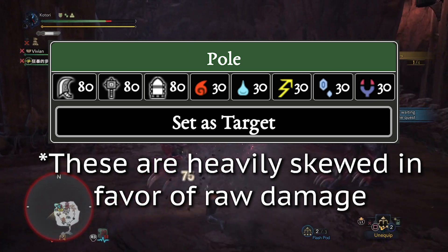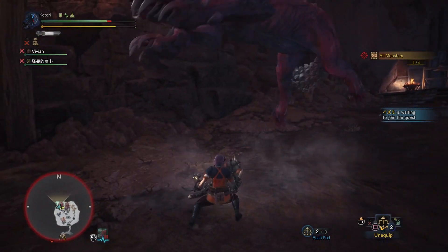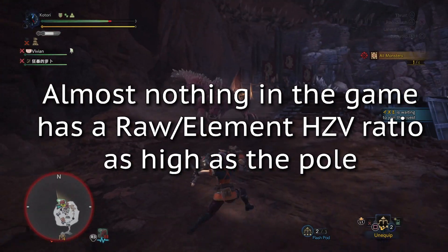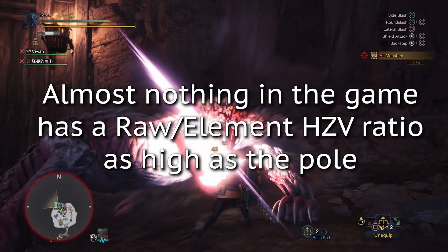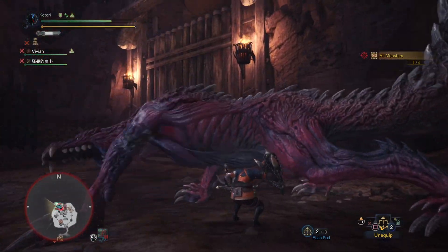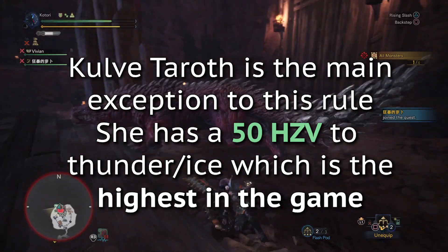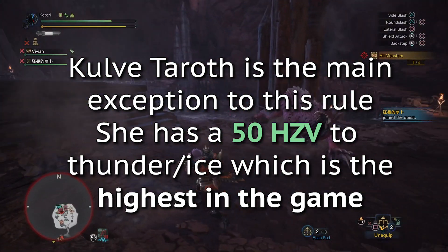By the way, this 80-30 ratio is heavily skewed towards raw damage's favor. The only things in the game with something around an 80-30 hit zone value ratio are Dodogama's rock-filled face, Great Jagras' inflated belly, and Anjanath's nose and wings — and also Kulve Taroth. In fact, Kulve Taroth has a 50 hit zone value to thunder and ice depending on what phase she's in, so it's pretty skewed in elements' favor for her.